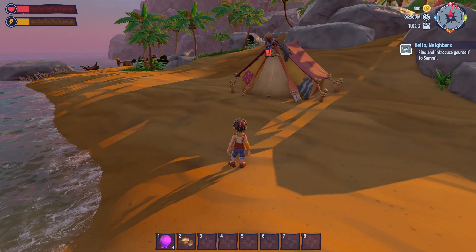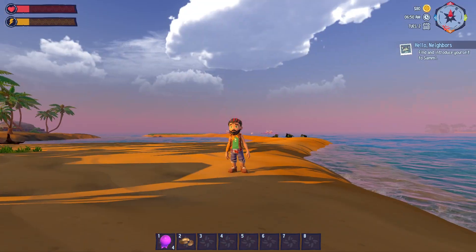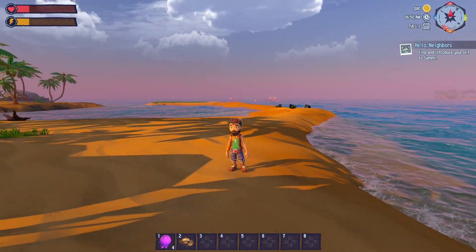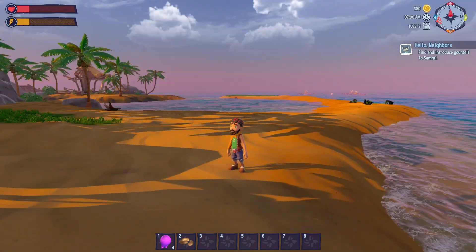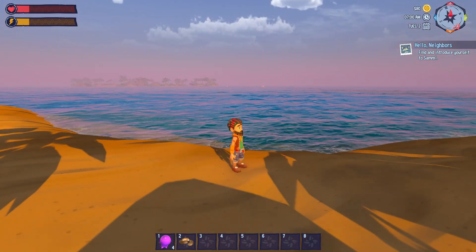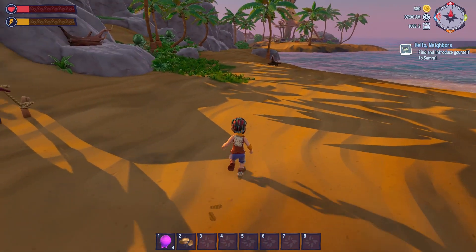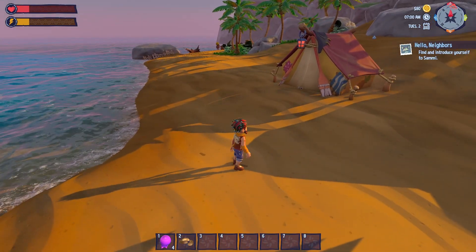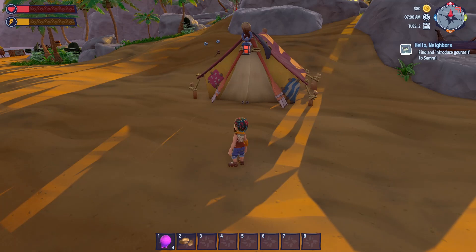Hello kids, it's Cascade and welcome back to the playtest called Critter Cove. Really, really enjoying this game, been really fun. If you look up at my stats on the top left, my heart meter and my energy level are really depleted because I was doing some deep sea diving out there. I got some really good loot, but I had to make a run for the oxygen up top.